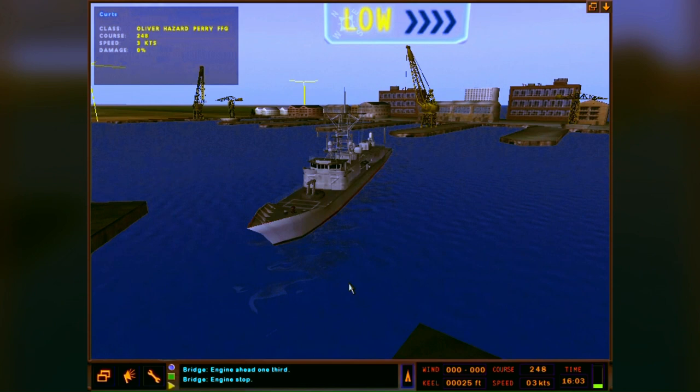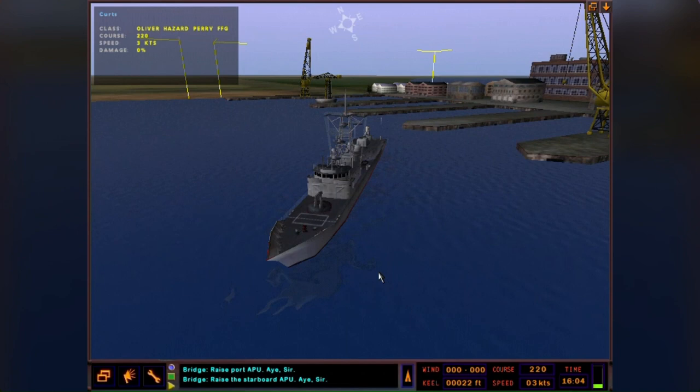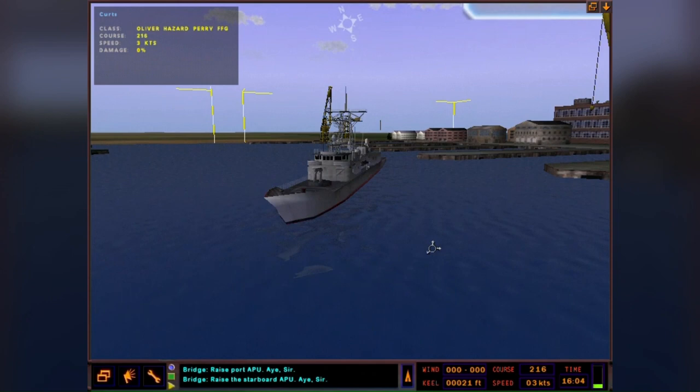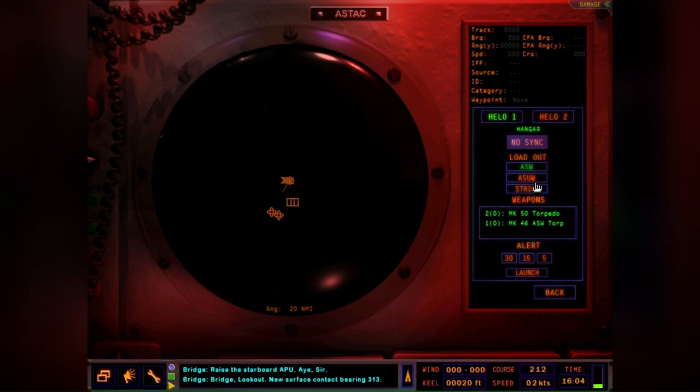There really is no right or wrong way to get a ship out of port as long as you don't hit anything. One thing to note about this class of ship: it only has one rudder and one screw. I just raised the APUs. If I had two shafts I could do a split and turn her around a bit quicker. Let's go ahead and get the helo ready.